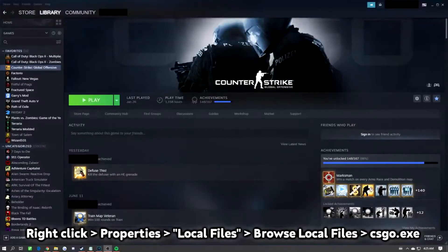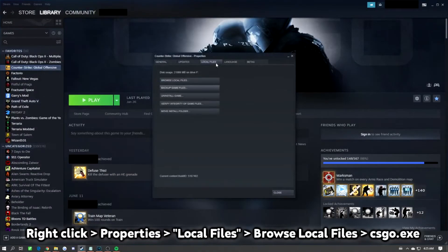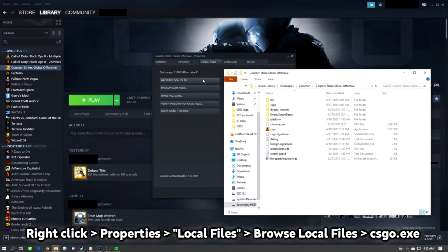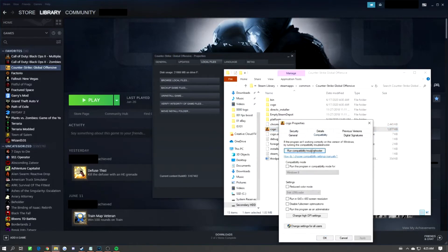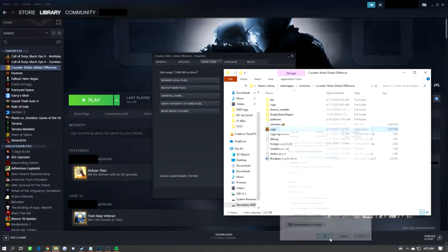To do this, find the executable file that launches your game. In this case, I'll be locating Counter-Strike's .exe file through Steam. You can right click on this file once you find it, go to properties, and click the compatibility tab. Near the bottom, you'll see the checkbox labeled disable full screen optimizations. Check this box and hit apply.